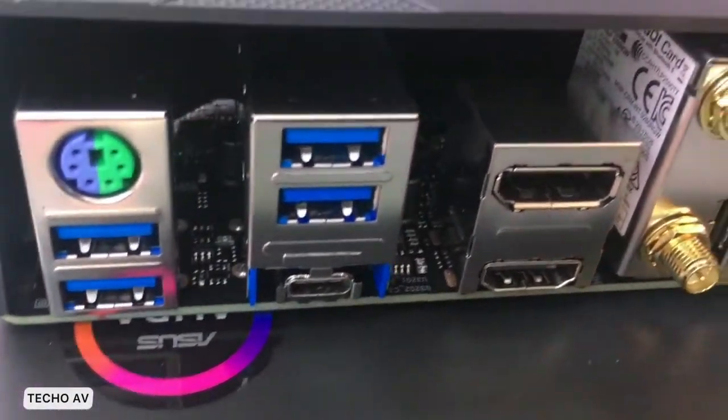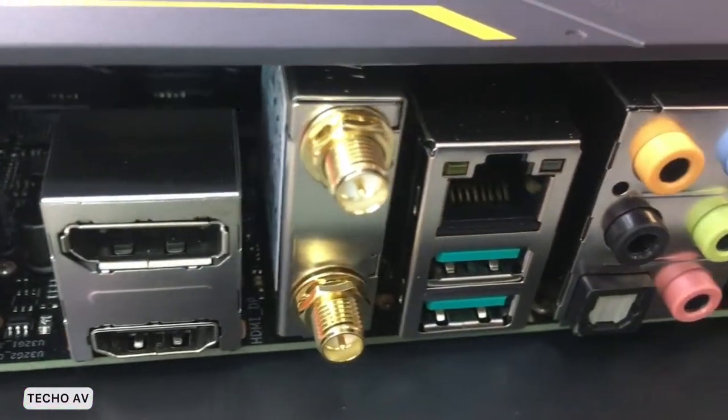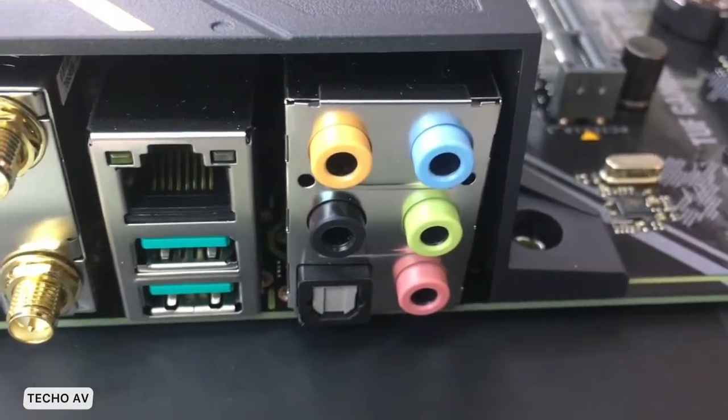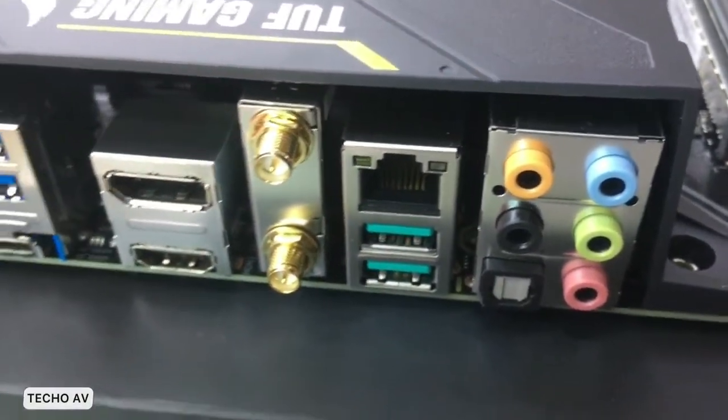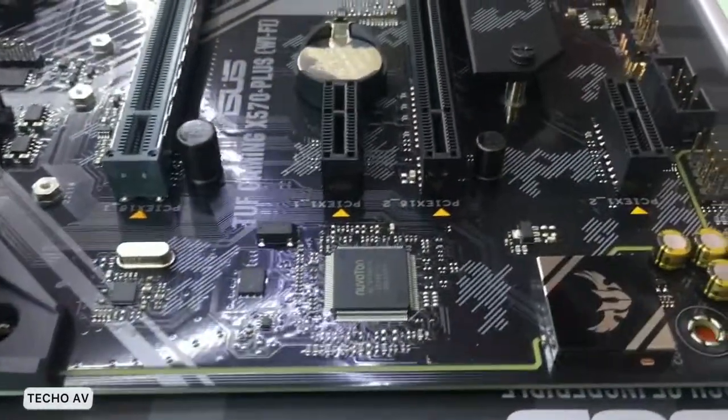TOUGH Gaming Armor, USB 3.2 Gen 2 Type-C, USB 3.2 Gen 1, DisplayPort, HDMI Port, Intel Wi-Fi and Bluetooth 5.0, USB 3.2 Gen 2, Realtek L8200A LAN, Turbo LAN Utility, Audio.